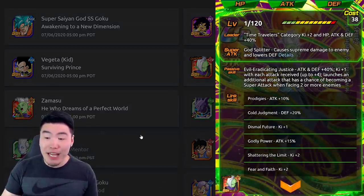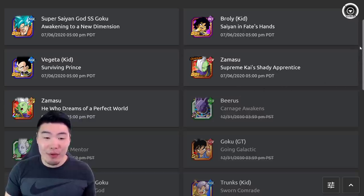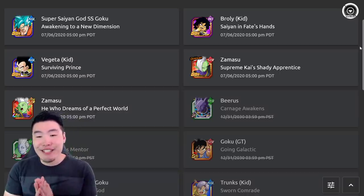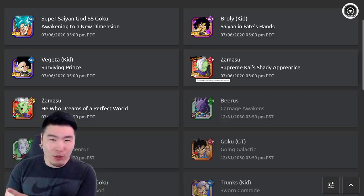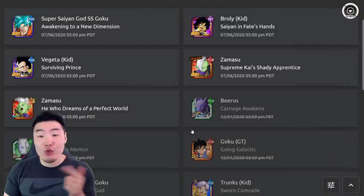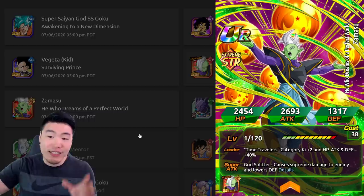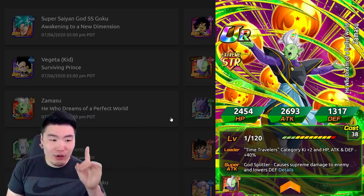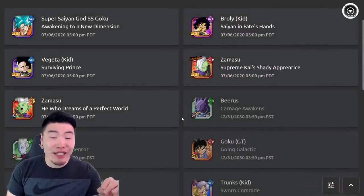Zamasu's TUR form has Time Travelers Ki plus two, HP, attack and defense plus 40%, supreme damage that lowers defense, and a passive of attack and defense plus 40% Ki plus one — with each attack received up to Ki plus four, he launches an additional attack that has a chance of becoming a super attack when facing two or more enemies. Both the Kid Broly and Kid Vegeta get Dokkan Awakenings in part two, as well as Extreme Z Awakenings with an Extreme Z area. And Zamasu in part two of the anniversary will get an additional Dokkan Awakening into LR Goku Black — the STR LR Goku Black from the Zero Mortal Plan event — who also gets an Extreme Z Awakening, making him the first LR in the game to receive one, in part three of the anniversary.